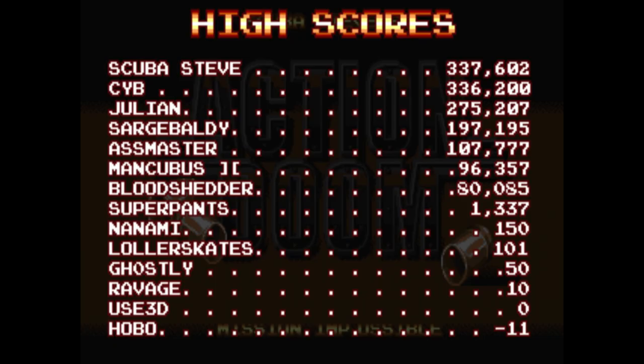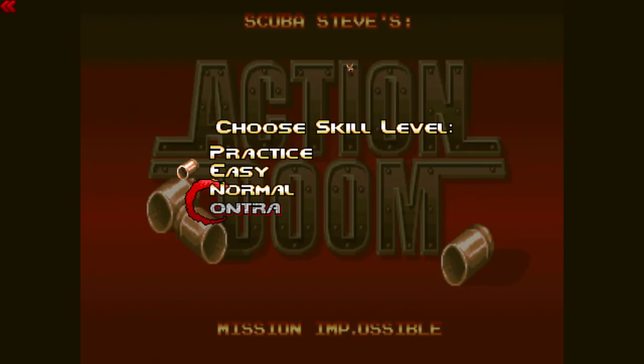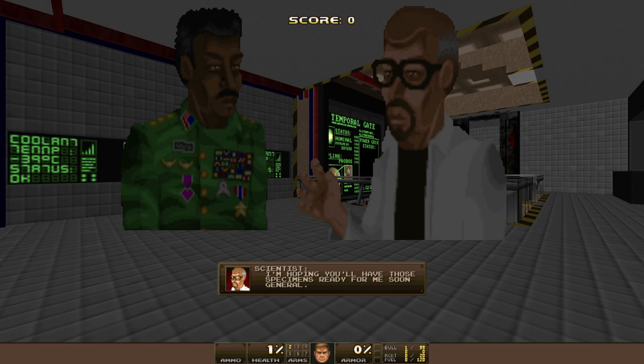In the high score table, you can see that the author Scuba Steve is in first place with 337,000 points. I got around 250,000 points, which would place me around fourth. Before the game, you choose the difficulty. I played on classic third out of four. The intro is short and doesn't tell you much, so I will explain the story.